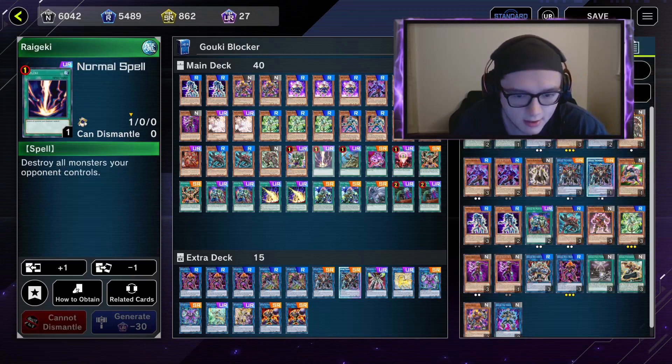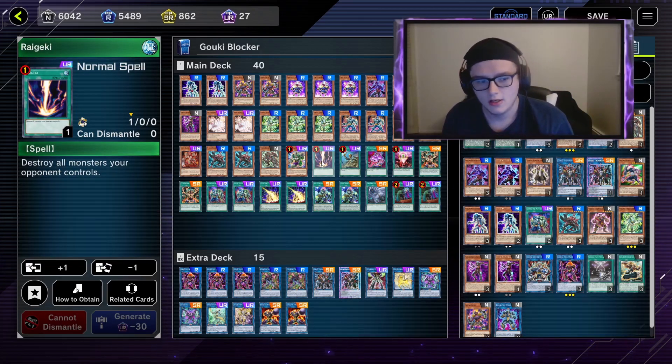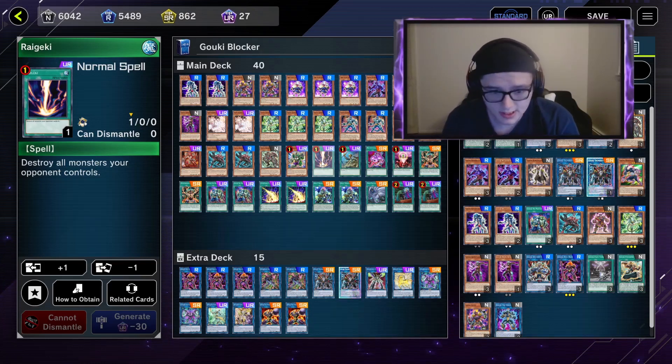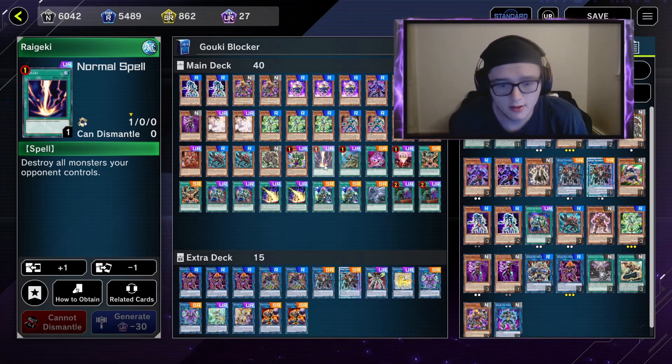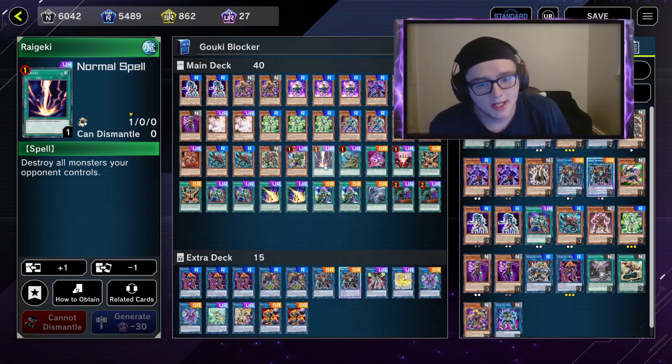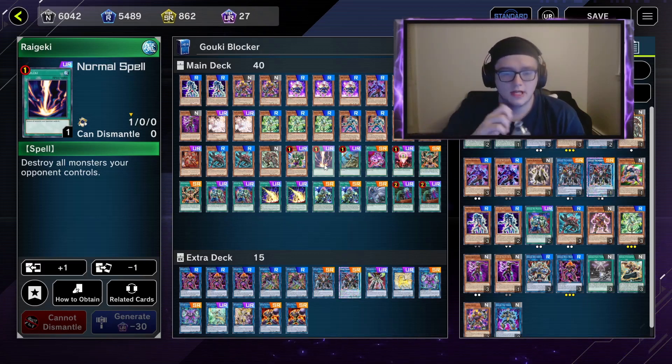Now I'm going to go through a few staples. I play Regaki — I love drawing a Lightning Storm or Regaki turn one. I usually like to go second: I wipe his board, he loses a lot of his effects, or he has to use his negate so he can't negate my combo. That's my biggest move because I can break your board with my combo, but if you can negate me I'm very screwed — that's why I love Regaki.